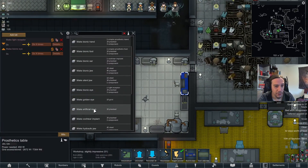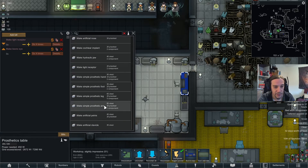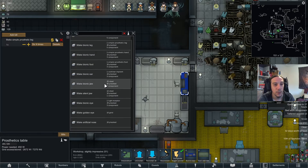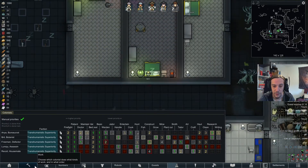We're going to do one bionic leg for Anya. Simple prosthetic leg going into bionic leg. Wonderful — I really like that crafting process. It feels good.